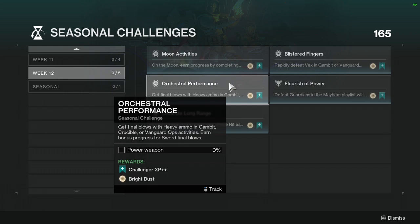Orchestral Performance: Get final blows with heavy ammo in Gambit, Crucible, or Vanguard Ops activities. Earn bonus progress for sword final blows. The easiest thing is to use Vanguard Ops with a sword — not only do you spawn in with some heavy, but you also get heavy throughout the mission. In Gambit you get heavy boxes but it's usually not enough. Now that we have a secondary sword, you could probably use a secondary sword and a heavy sword to make it faster.